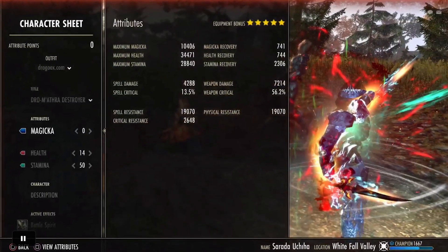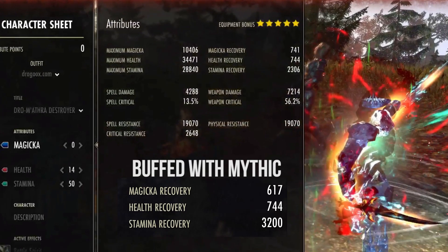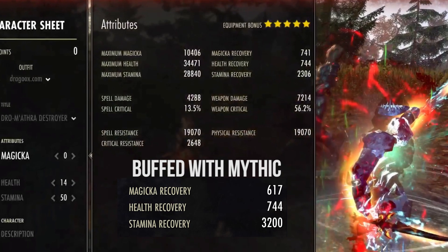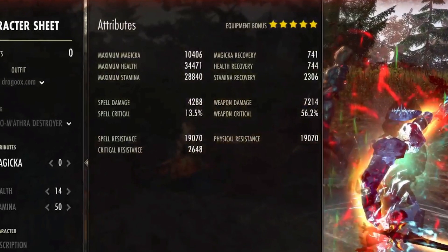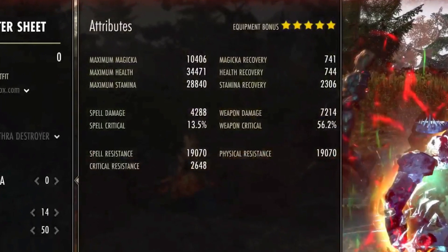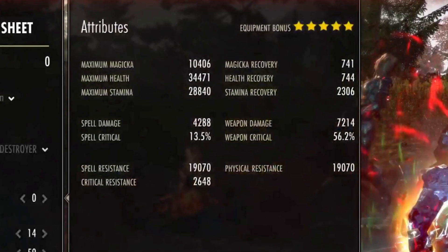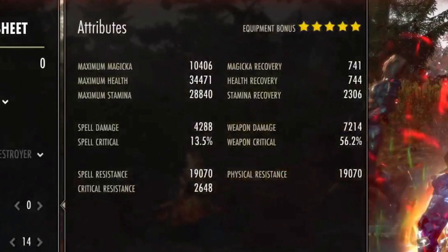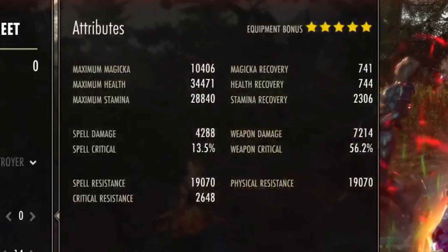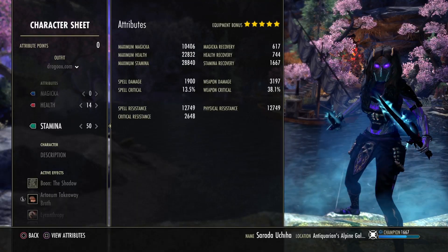Now I'm going to show you a picture of the fully buffed stats. You can see the stamina recovery is slightly higher than before. The maximum health is a bit higher on this picture because we have the Emperor buff. Without the Emperor we still have 32k maximum health. The weapon damage is 7.2k. The weapon critical is a bit lower because we lose the passive from the champion points — we don't have 9% weapon critical anymore, only 3% now, so 6% less. But it's still fine. We play a crit build with the Shadow Mundus and we still have a good amount of weapon critical with the extra crit poison. The rest of the stats are the same.